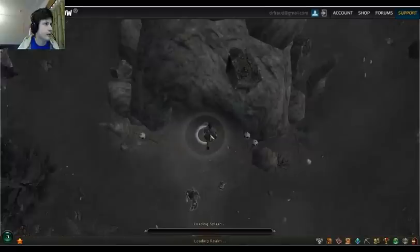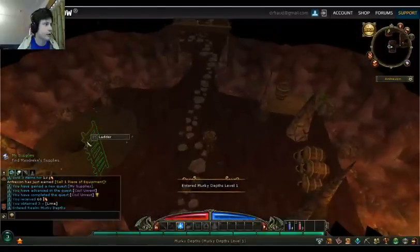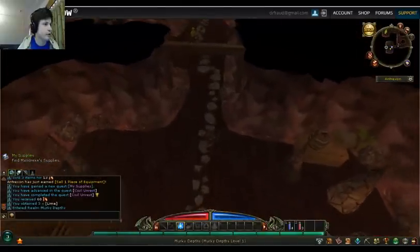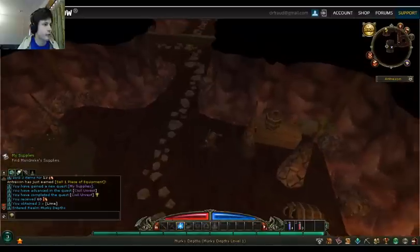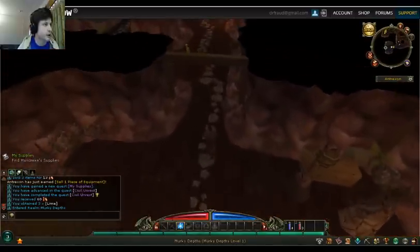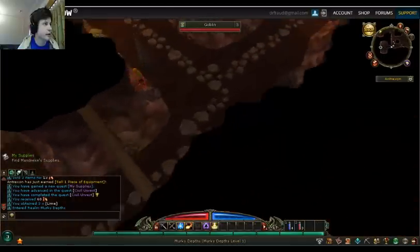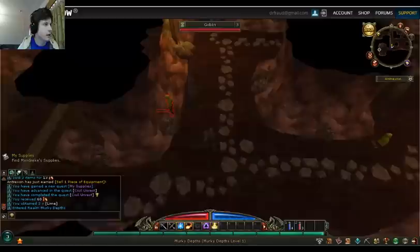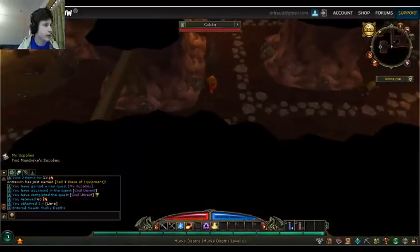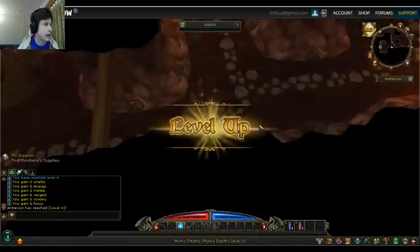I think I have to go inside the cave. So this is one of my first caves — Merced Depths, level 1. Fancy music playing. There's stuff dripping down the wall. There are goblins here and I'm assuming they're going to attack me. And level up!